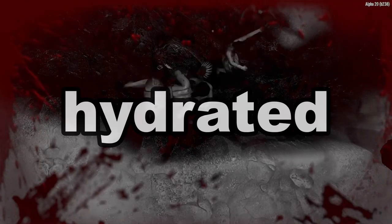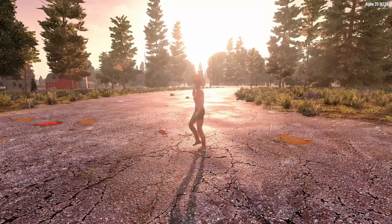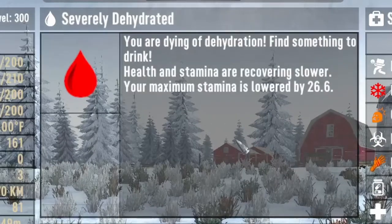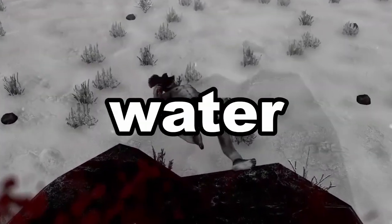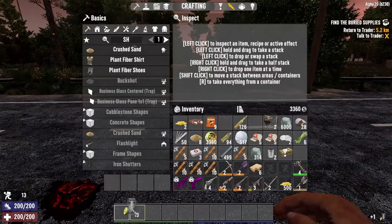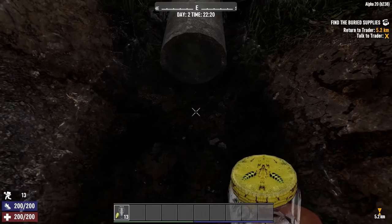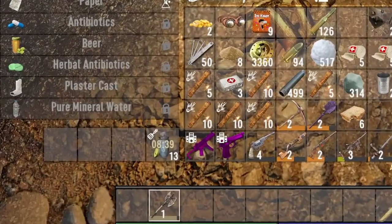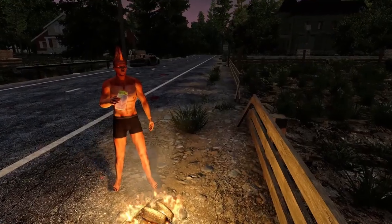Tip 2: Stay hydrated. Water is very important in 7 Days to Die. If your character gets dehydrated, you will have a stamina penalty. If your hydration reaches zero, you will start to lose health. In Alpha 20, getting clean water has thankfully been made easier. You can find empty jars all over the place and fill them up with the water found in the new sewer system, which are all over the city. You can now also boil water without a cooking pot, though it takes a while, so getting this going as soon as possible is important.